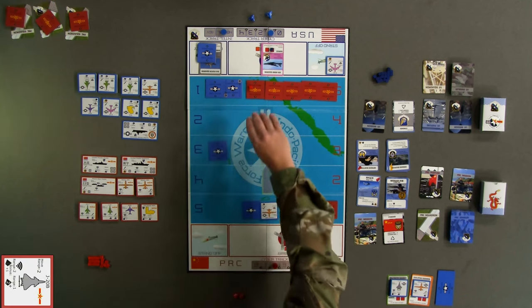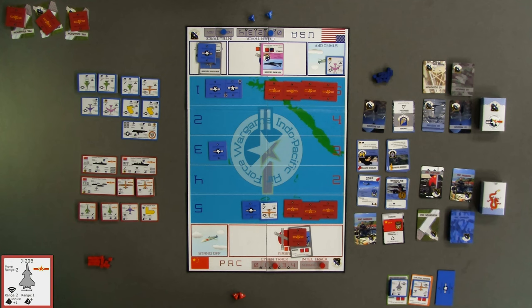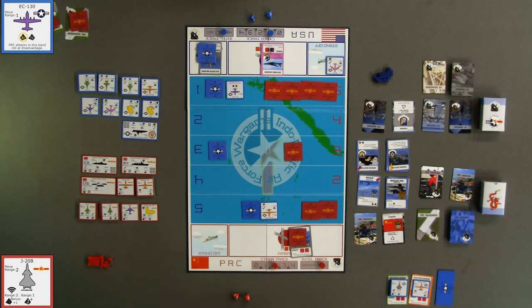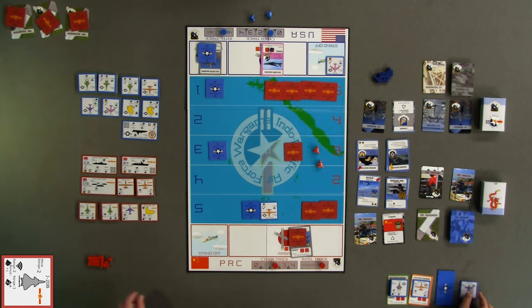To begin turn seven, red returns the Winchester J-20 to its airbase. Red moves one J-20 from red band 1 to red band 3, then attempts to acquire the EC-130 in red band 5 using the J-20 radar at maximum range. Rolling one die, red gets a 3 and acquires the EC-130. Red then attacks the acquired EC-130 using a J-15 in red band 5; since the EC-130 forces PRC attack rolls within its band to disadvantage, red rolls two dice and gets a 4 and a 3 — using the 3, the strike is successful but the J-15 is now Winchester.